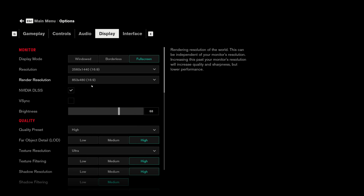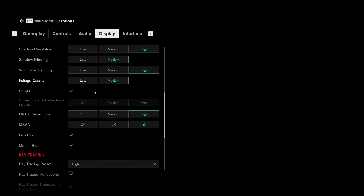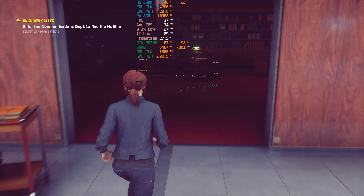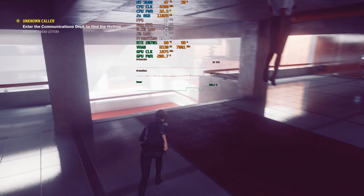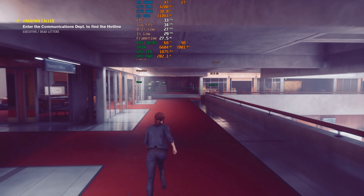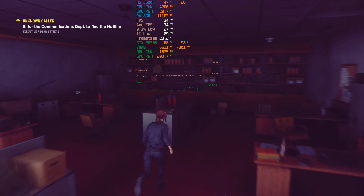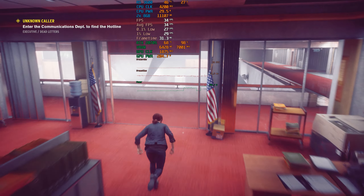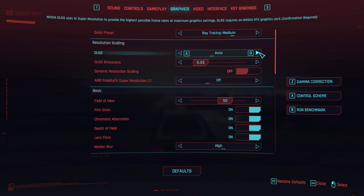Switching to native resolution with ray tracing settings maxed to ultra, we drop down to 30–35 FPS — around 33 FPS — which is a huge hit. But look at how sharp the game looks: character models and the environment are crisp. DLSS is good, but for that native crispness you really have to play without it. Still, Fortnite at 30 FPS is a totally playable experience outside of combat.